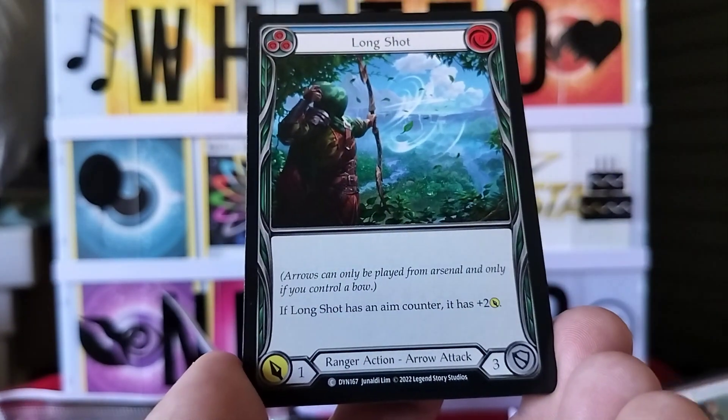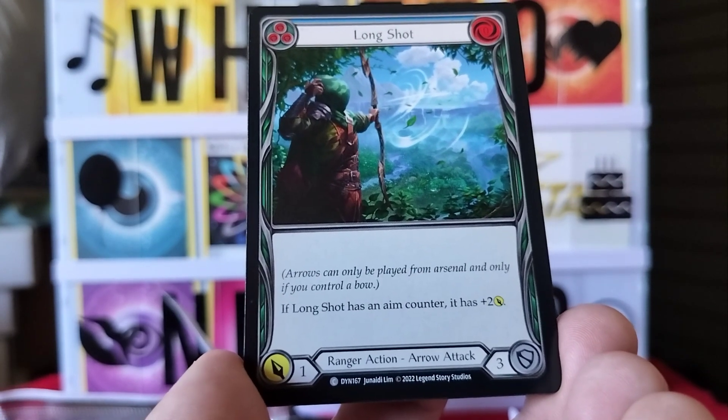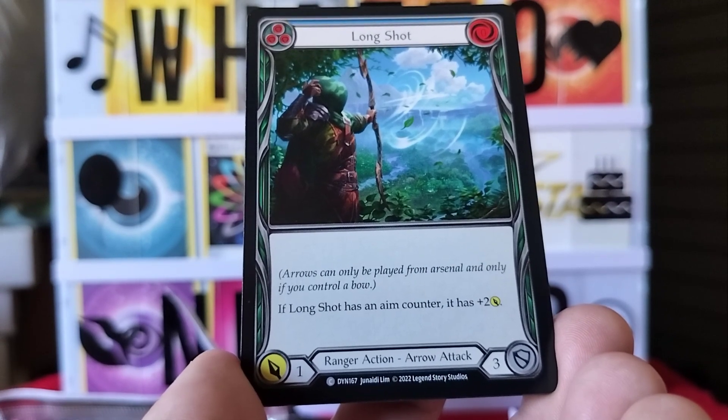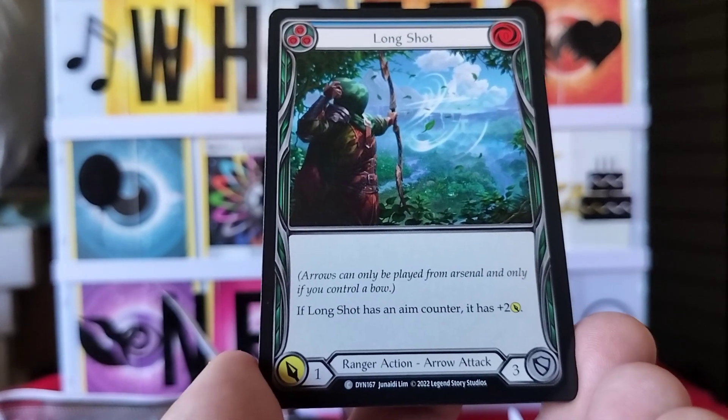Next card is Long Shot — ranger action arrow attack. Arrows can only be played from arsenal and only if you control a bow. If Long Shot has an aim counter, it has plus two.